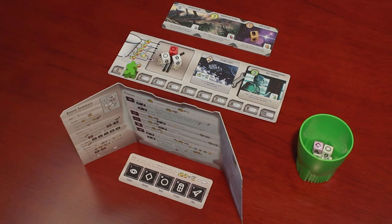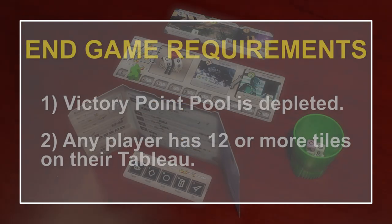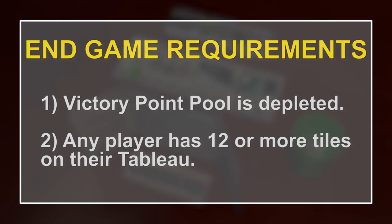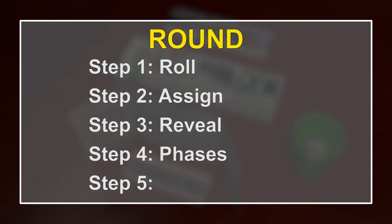Let's go ahead and look at how each round is played. A game of Roll for the Galaxy is played in rounds that continuously repeat until one of the two end game requirements is met. Each round is divided into five steps: first is the Roll step, followed by the Assign step, then Reveal step, Phases step, and finally the Manage Empire step.